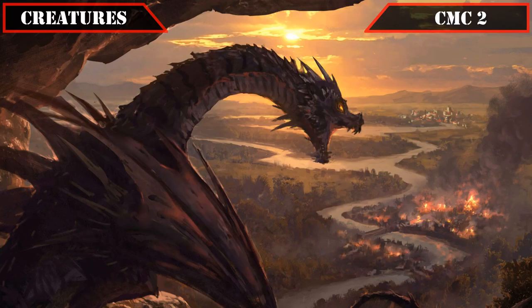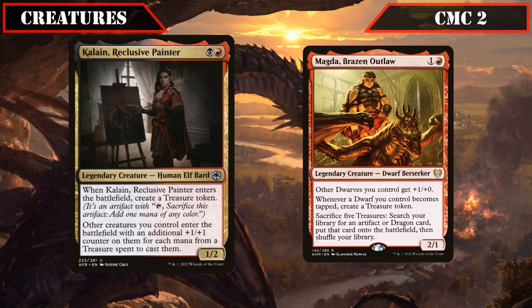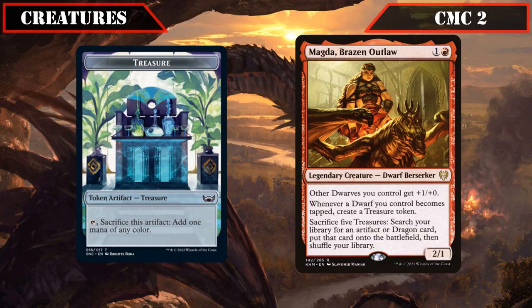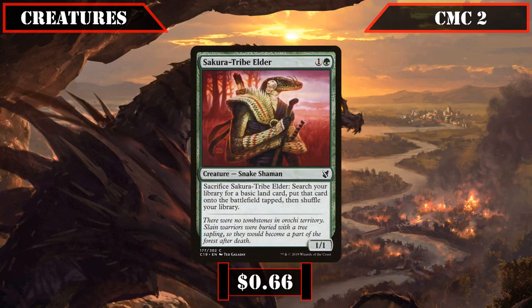Moving to the CMC 2 slot, we start with treasure-focused legends Kalein Reclusive Painter and Magda Brazen Outlaw. Kalein is a 1/2 that creates a treasure when she ETBs and passively gives additional +1/+1 counters to creatures for each mana from a treasure spent to cast them, making all our hasty evasive creatures even deadlier. Magda is a 2/1 that gives other dwarves +1/+0, creates a treasure when a dwarf becomes tapped, and lets us sack 5 treasures to put an artifact or dragon from our deck directly onto the battlefield — even on our opponents' turns. We also have Sakura-Tribe Elder as cheap ramp and fixing to help get Agnes out faster.